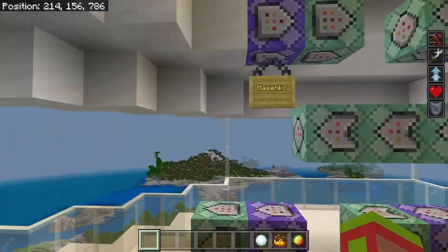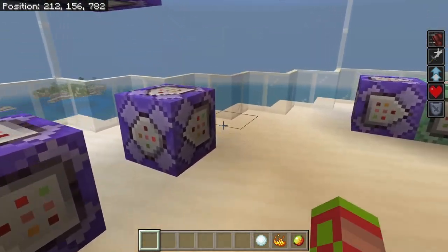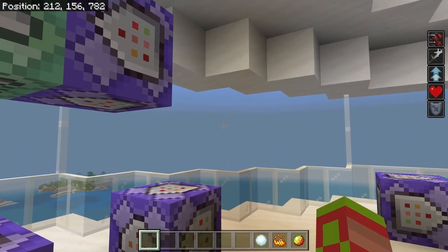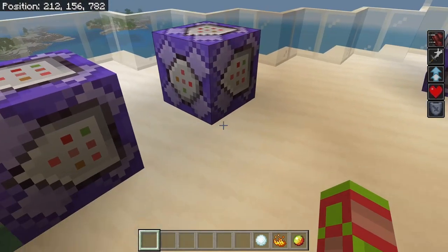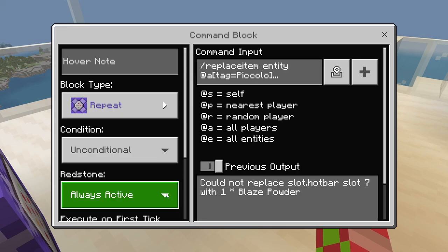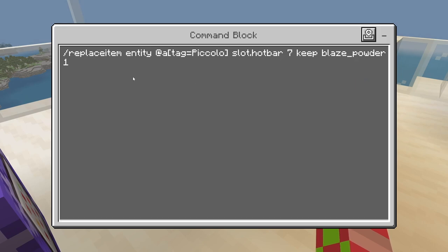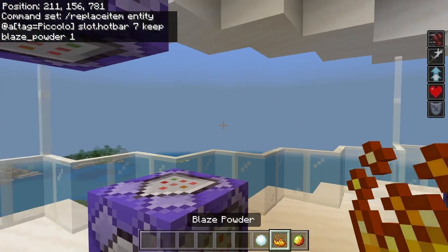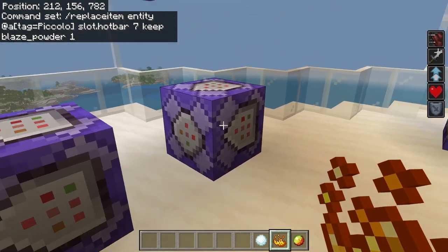Now we're going to move on to the Masenko attack, which is going to be different than any of the attacks you saw in the Goku video. We're going to start off here. I have a repeating, unconditional, always active command block: slash replace item entity at A, tag equals Piccolo, slot dot hotbar 7, keep, blaze powder, 1. So you'll see right here I have blaze powder — that is from this command block.